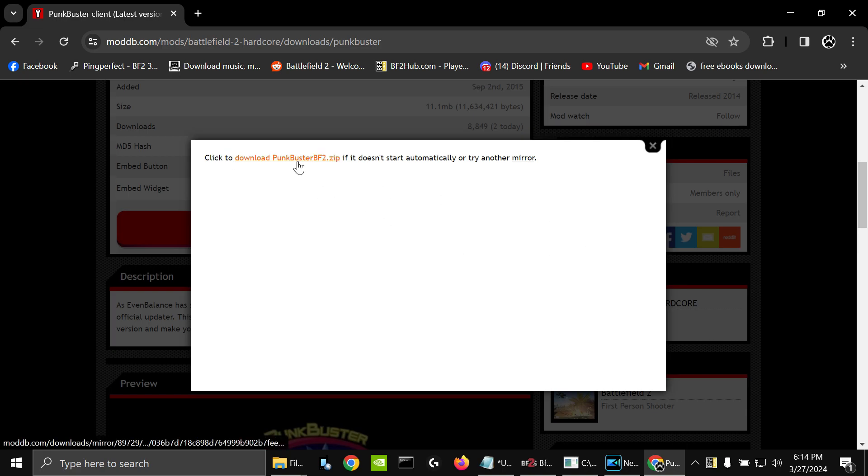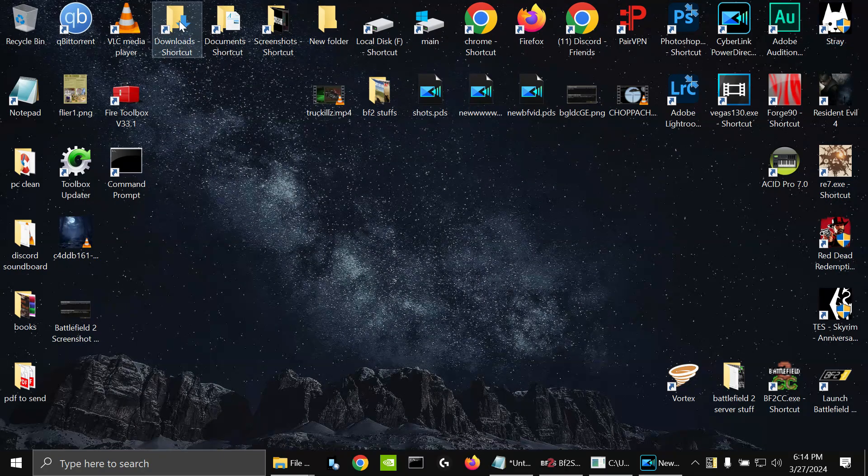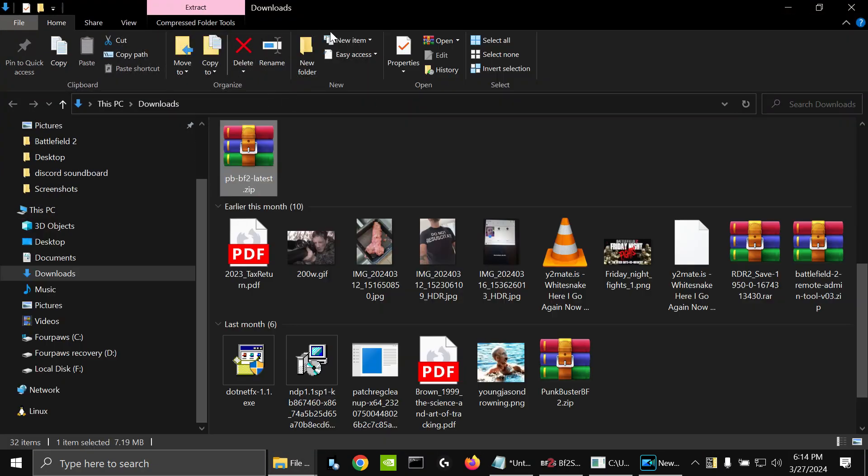If it doesn't download, then go ahead and click that. Do not open it from here — go ahead and close this, go to your download folder, open it up, and you have a file right here called pbf2latest.zip.